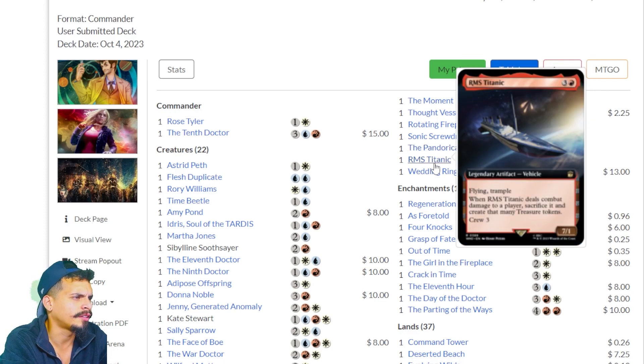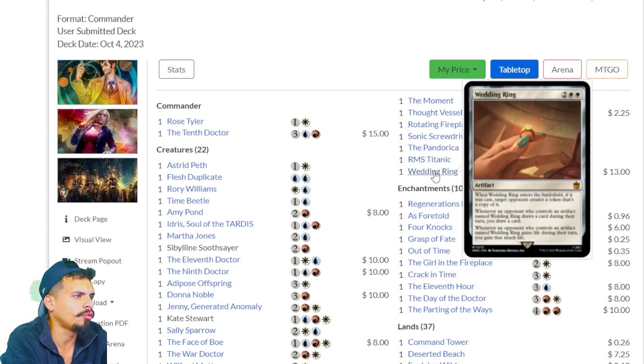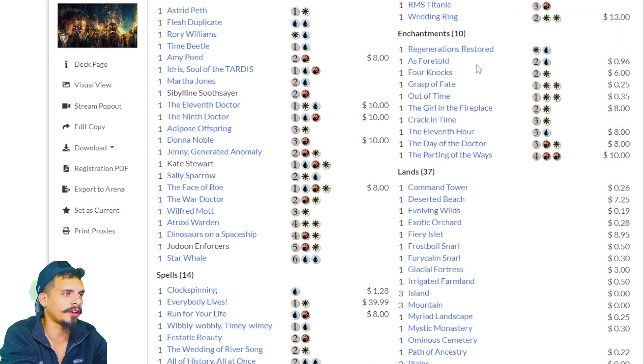RMS Titanic — flying, trample. When it deals combat damage to a player, sacrifice it and create that many treasure tokens. Wedding Ring — four mana. When it enters the battlefield, if it was cast, target opponent creates a token that's a copy of it. Whenever an opponent who controls an artifact named Wedding Ring draws a card during their turn, you draw a card. Whenever they gain life, you gain that much life. This deck is fantastic — I'm super happy to see this.